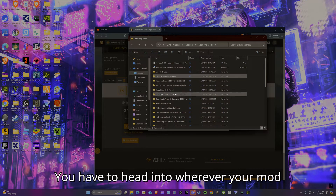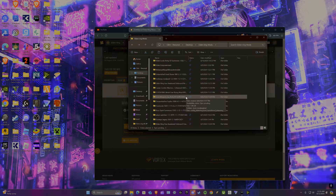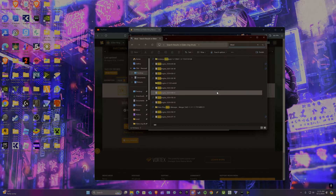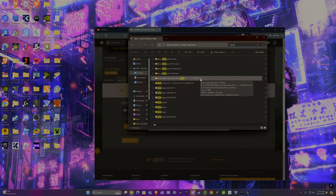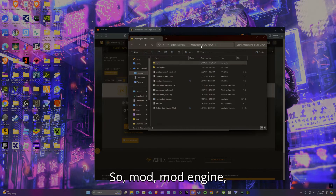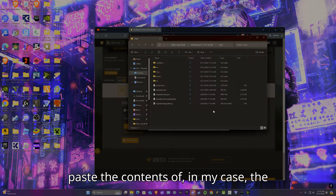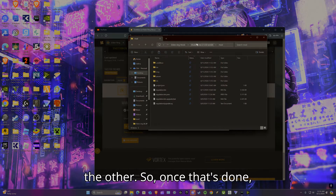Head into wherever your Mod Engine folder is. In the mod folder, you're going to copy and paste the contents of the bigger of the two mods — whichever mod you think would be better to merge into the other. Once that's done, close that out.